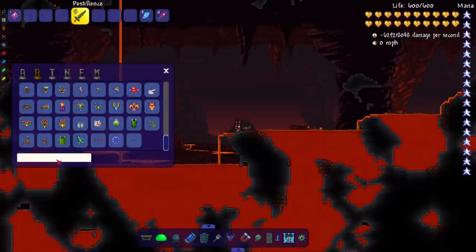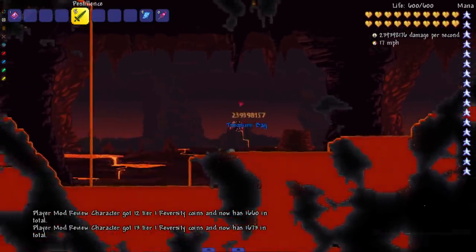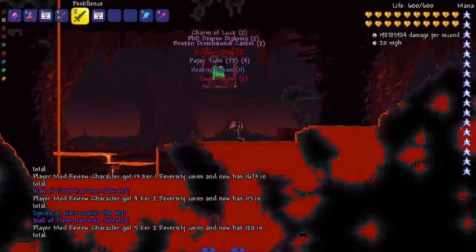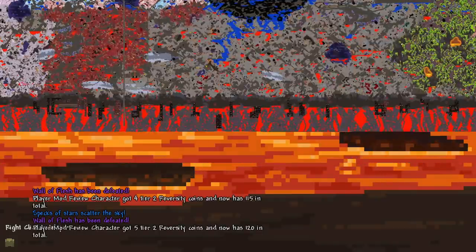We're going to fight the Wall of Flesh, but we have to fight the Dark Mage first — I would never forget. Get him out of here, and then let's take on the Wall of Flesh. We're on the right side of the map. That was a nice swift kill.